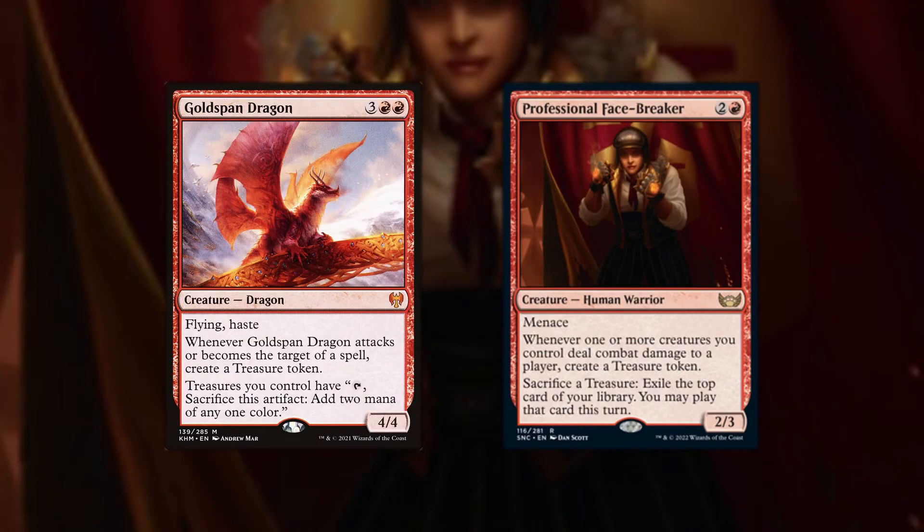To gain even more advantage with treasure tokens, we want to include Goldspan Dragon, which doubles the mana production for each treasure token, and Professional Facebreaker, which gives us incredible card advantage for each treasure token being sacrificed. This way we can either ramp up even further or dig deeper into our deck to find future win conditions.